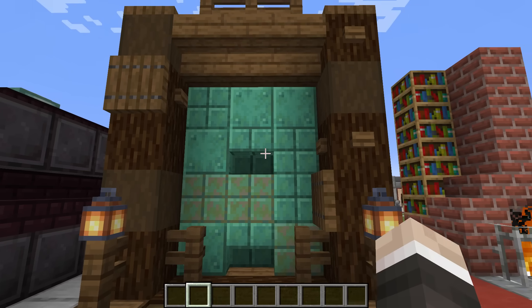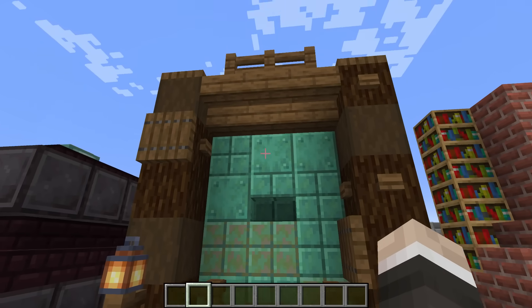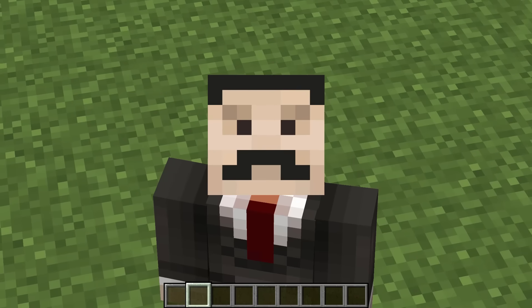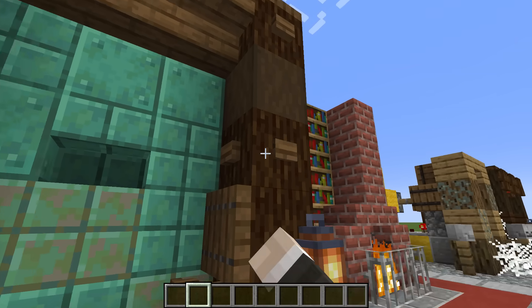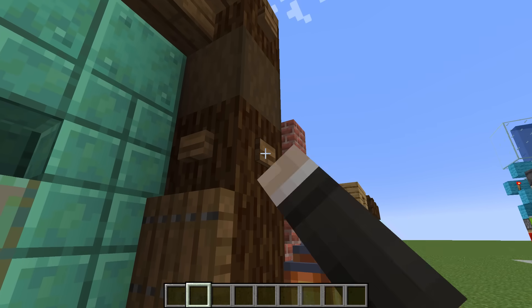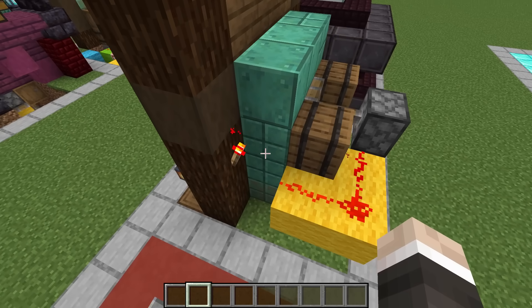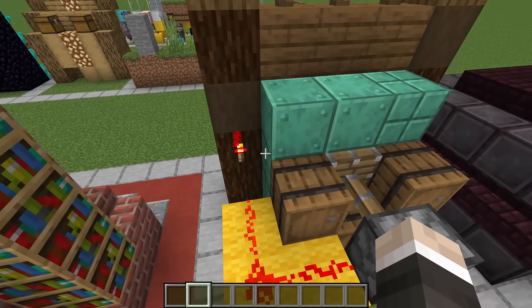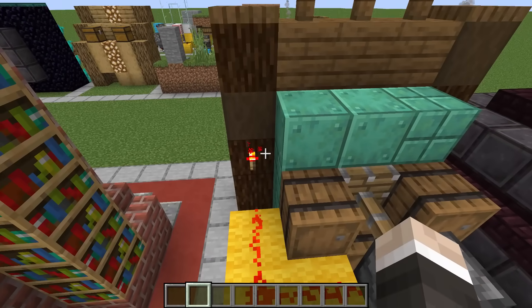Decorative buttons. People occasionally place buttons without needing the button — I still think that's weird. So in this situation, I've taken a decorative button and made it a normal, regular functioning button. When we press this decorative button, we get access to two barrels, which allows us to store a bunch of valuable items. The redstone for this is just ridiculously simple, because we're connecting up a button to a piston — it doesn't get much easier than that.